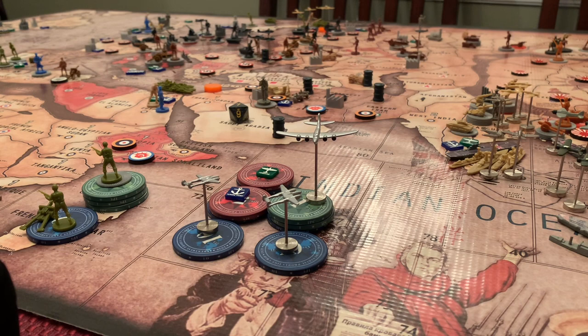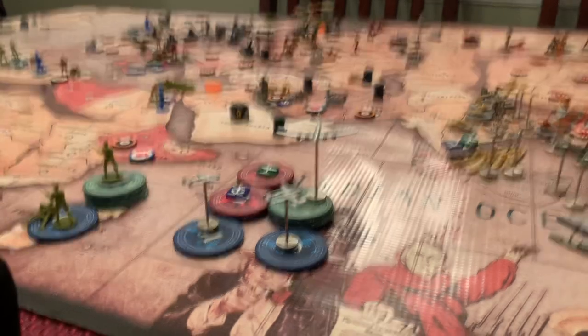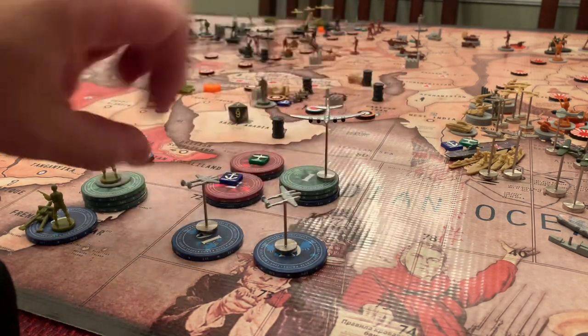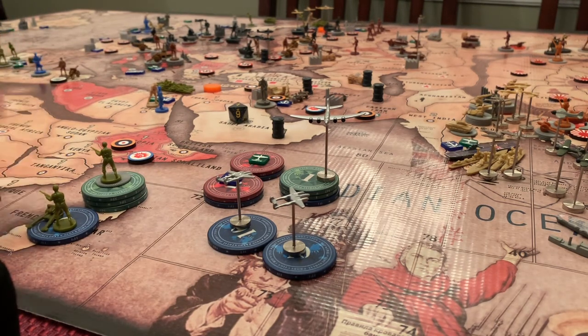Operation at dawn. We skipped China — there is no China — so it's just USA Round 7. USA starts off with 70 IPCs. It purchases an air base, a naval base, a bomber, two fighters, and three infantry, one artillery.